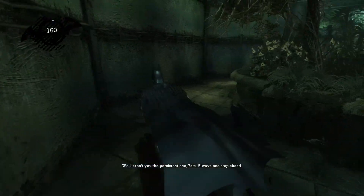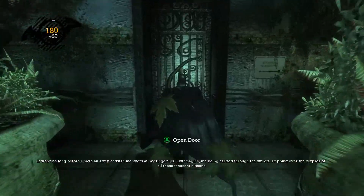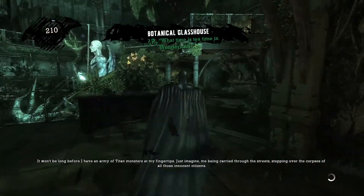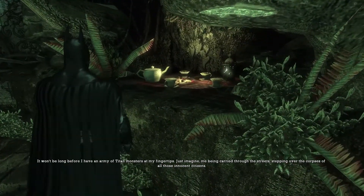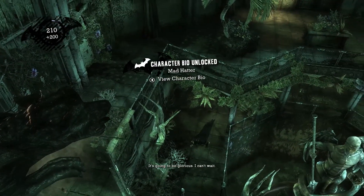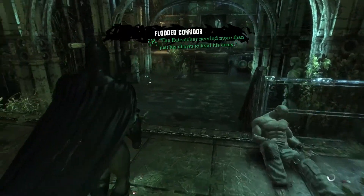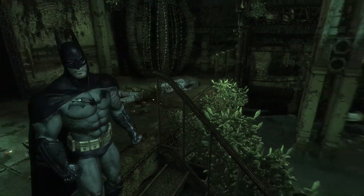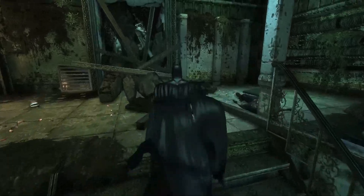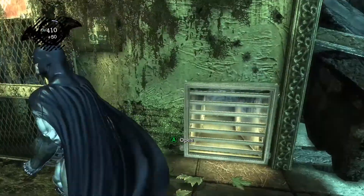Now that we've destroyed that amplified electrical power control thing, we can go back to the water that the Joker decided to electrify and just progress straight through. Whenever we go past that water you need to be a bit careful, because after a while — I believe after some plot progress — it does become electrified again. Once we go across this little pathway we won't be able to return until we get a brand new power up, which we should be getting not too long from now.